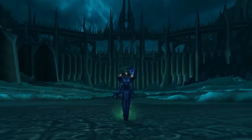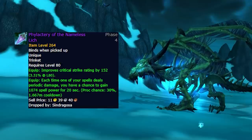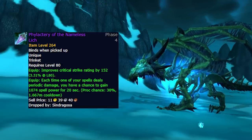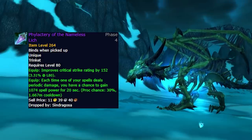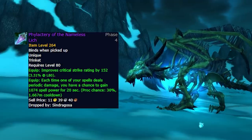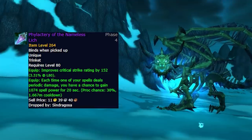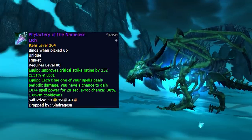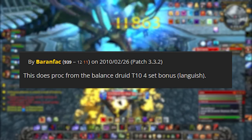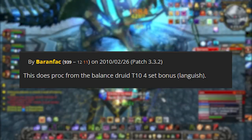Casters will instead be desperate for Sindragosa's trinket, the Phylactery of the Nameless Lich. This has 172 spell power and a proc that triggers off your dot damage instead of direct damage. Every single caster apart from the Arcane Mage has some form of dot, and the proc grants 1,207 spell power for a full 20 seconds with a 30% proc chance, so every caster except Arcane Mage will want this. It also procs off Druid's Tier 10 4-piece set bonus, which causes your crits to deal extra damage as a dot for 4 seconds.